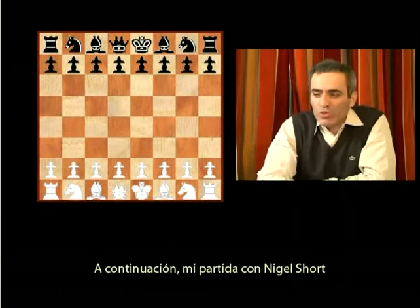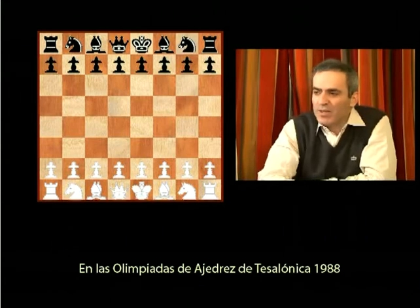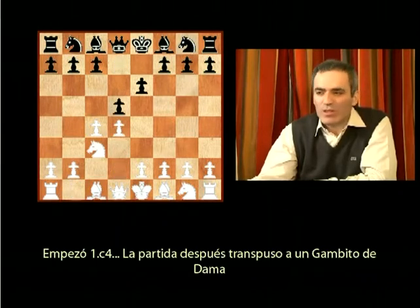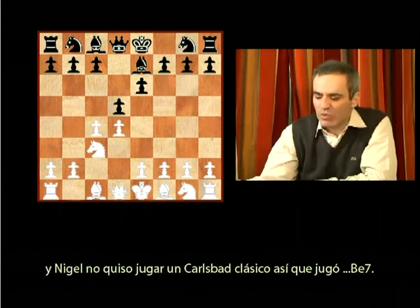Next is my game with Nigel Short, Chess Olympiad, Thessaloniki 1988. Starting with c4, the game transposed into the Queen's Gambit and Nigel didn't want to play the classical variation, so he played bishop e7.